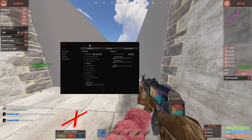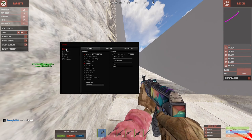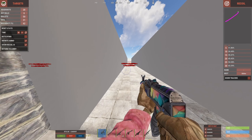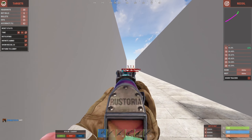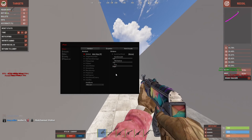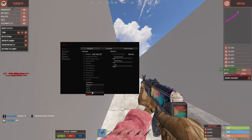We're going to start off by loading the legit config and go through the settings. In the aim tab you have aimbot — everyone knows what aimbot is. When you click the aim key it snaps to the enemy, just like that. You can actually change which bone it snaps to under the aim bone category.